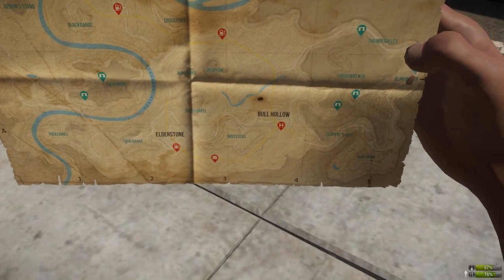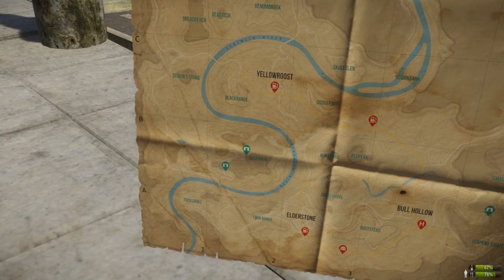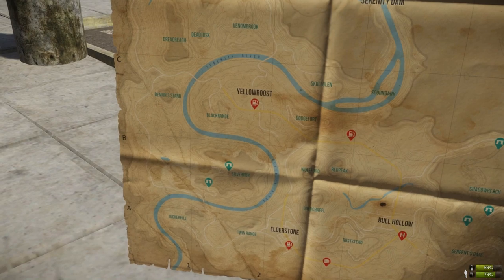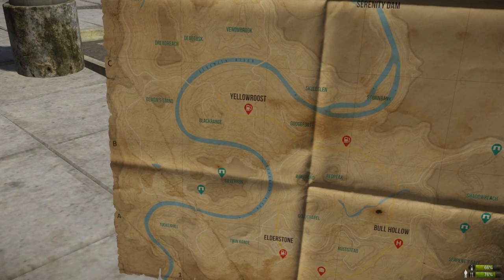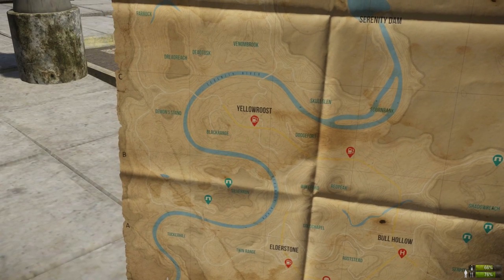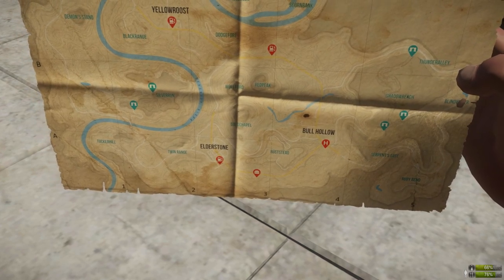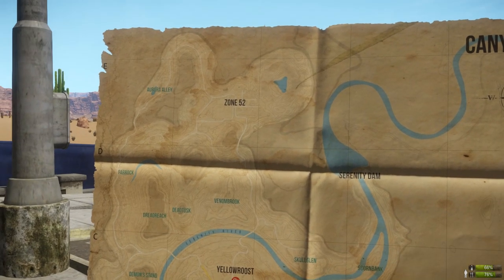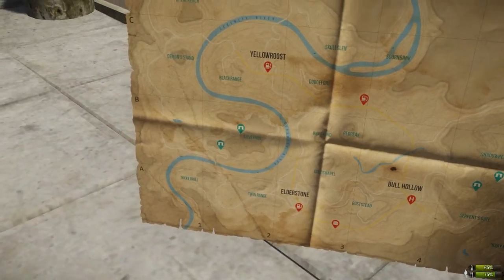Bull Hollow is the most dangerous town in Canyonlands because of the hospital — Elder Stone and Yellow Roost don't have one, so everyone wants to come here for medical gear and hazmat gear. Yellow Roost is the second most dangerous town due to having a gun store and other stores with various loot. Elder Stone is a bit quieter but has a lot of resources — great if you want to harvest safely. At the top you've got Area 52, and all the small settlements have loot and are much safer to visit.